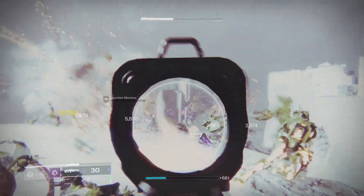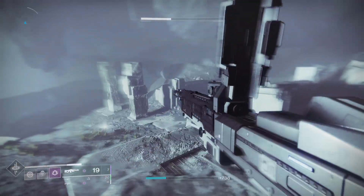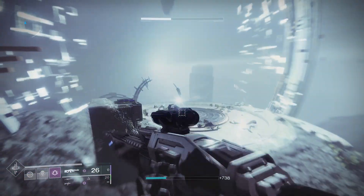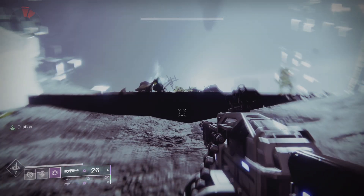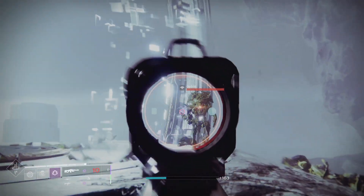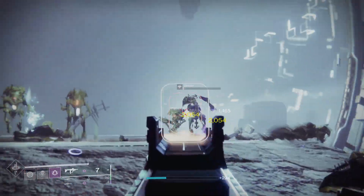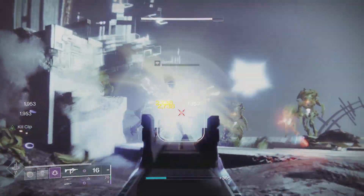When you complete killing these adds, you're going to see something spawn. You're going to want to make sure this thing spawns in — it's going to be a ginormous Minotaur, and you're going to want to make sure you kill it. Usually it spawns in after five waves of killing these annoying adds. The only downside with this method is you have to kill all these red bars, which are so annoying.